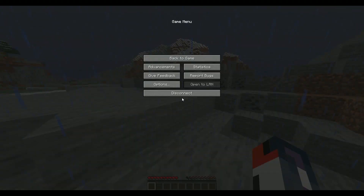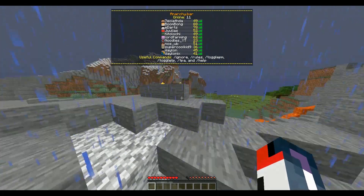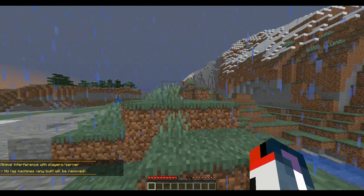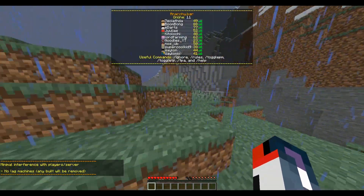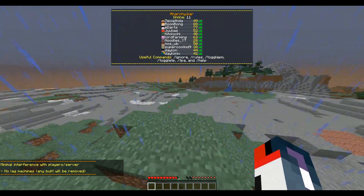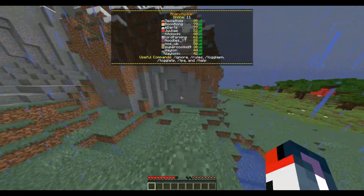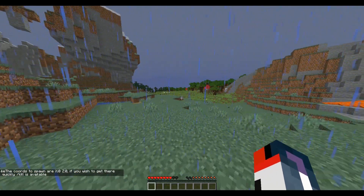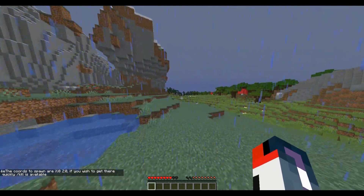Let's see what your Minecraft is — so it's hard mode, hard mode survival I assume. Slash rules: minimal interference with players, slash server, no lag machines, any build will be removed. I'm pretty sure this is just a jump on and fight to the death survival type thing, because there's no spawn, there's no crates. And if I type slash spawn it says — you're missing color codes here, so maybe fix the color codes.